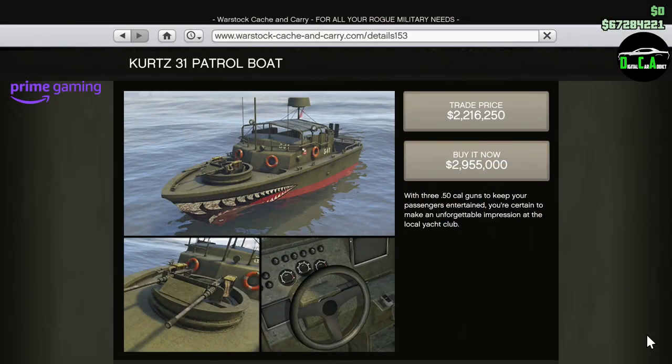Moving on to the Prime Gaming Discounts for Prime Gaming Members only — I'll leave instructions in the pinned comment on how to become a Prime Gaming Member if you aren't one already. We have 35% off the Kurtz Patrol Boat. This boat came out with the Gaio Perico update and is a very slow weaponized boat that's a Pegasus vehicle with no customization. Even with this discount I still feel it's way overpriced, but if you've been wanting to get one, now is the best time.